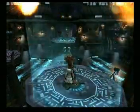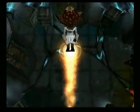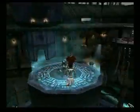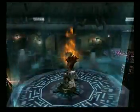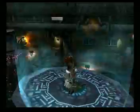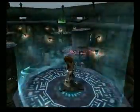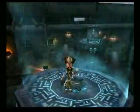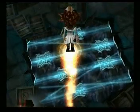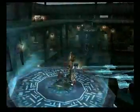That looks like blue — similar color to the one I'm standing on — so I'm gonna go there. Is it? Yes it is! I'm not sure which color I need to go next. Is that blue? I think that's blue. Well, I'm gonna give it a try anyway. Okay, so that's two.